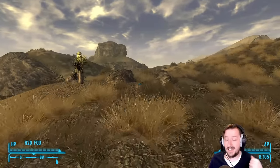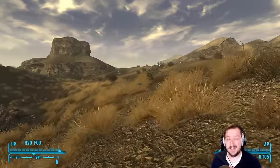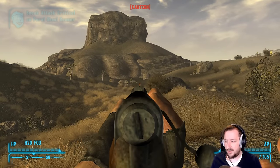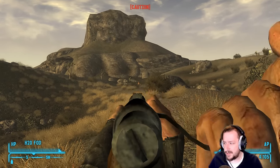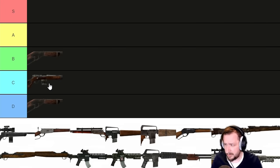The Varmint Rifle's mods include a suppressor, an extended magazine taking it from 5 rounds to 8 rounds, and the biggest one: a night vision scope. That's probably the best one to get early on, at least if you can. Varmint Rifles are pretty easy to find early on. I'm going to put this one into C tier — it's pretty good in the early game but definitely falls off toward the later game.